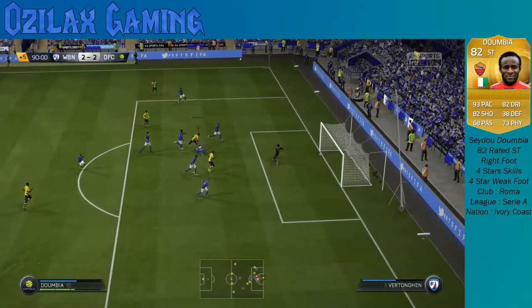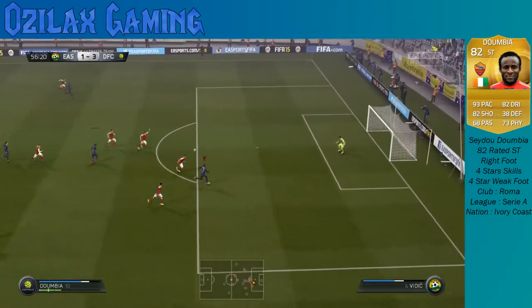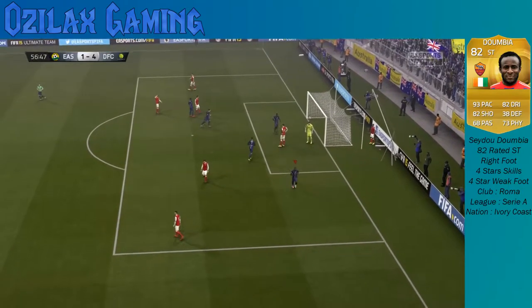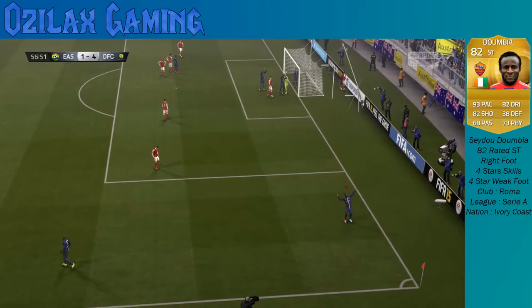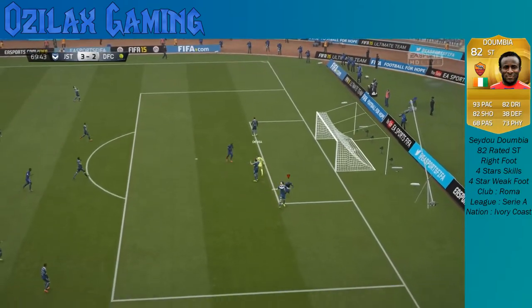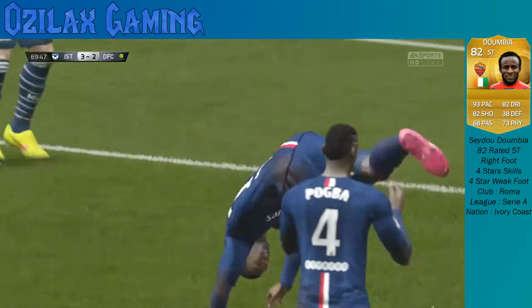He can also go to the side really quickly and just score it into the empty net, which is one of the things I love about Doombia. His finishing is also amazing — it doesn't feel like 75, which is what it says in the stats; it feels more like 80 to 90. He almost finishes everything inside the penalty box, and pretty much everything outside the penalty box as well. His long shots aren't that good, but if it's just outside the penalty box, he's almost guaranteed to score every goal.